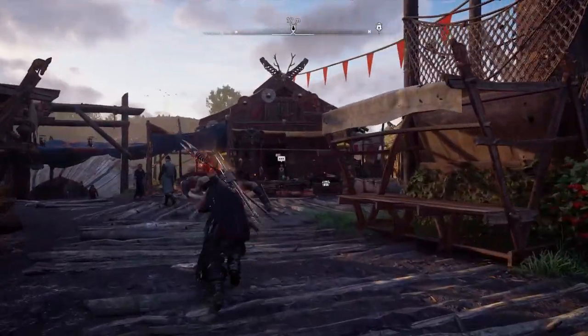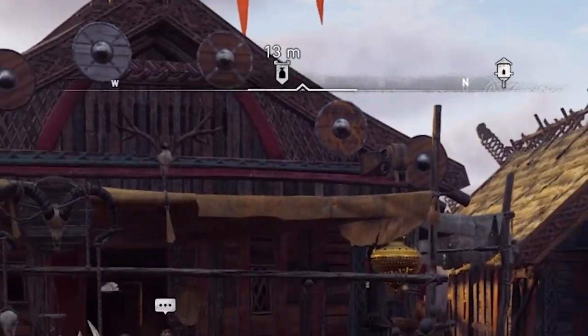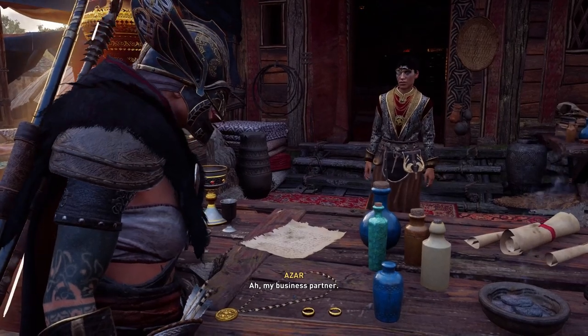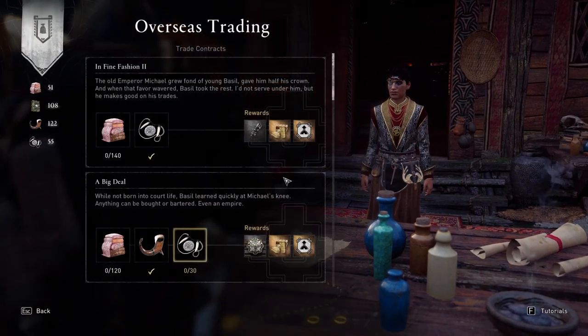We're going to head to this icon on the map here - it looks like a flag with a sack of gold in the middle. We're going to meet this trading lady, Azar, who you'll see at the beginning of the expansion storyline. Every time you want to increase your Renown with Dublin, you will actually have to come here and trade.